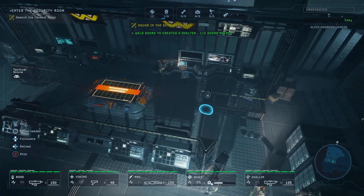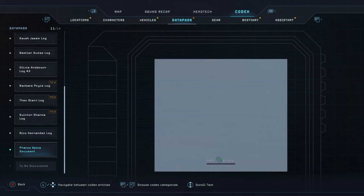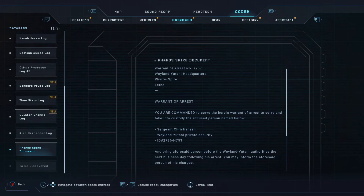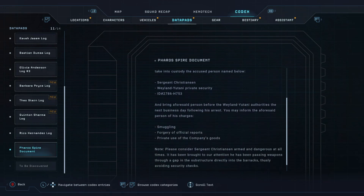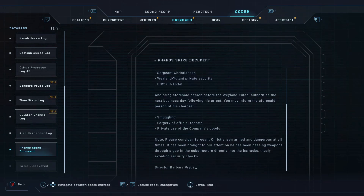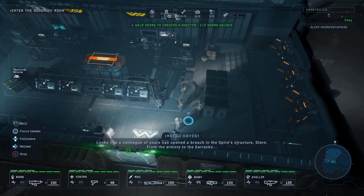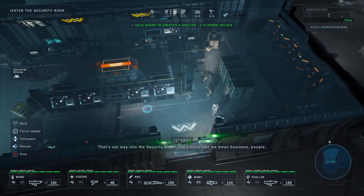Found another data pad. Pharaoh Spire documentation — Warrant of Arrest number 1267, Weyland-Yutani headquarters. Warrant of arrest: you are commanded to seize and take into custody the accused person named below — Sergeant Christianson, Weyland-Yutani private security — and bring said person before the Weyland-Yutani authorities. Charges: smuggling, forgery of official papers, private use of company goods. Looks like a colleague of yours was open to breaching the spire's structure — from the armory to the barracks. That's our way into the security room. Let's move like we mean business.